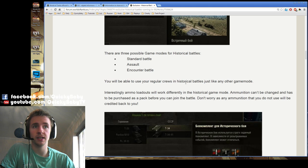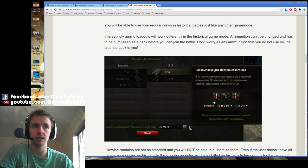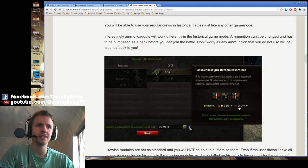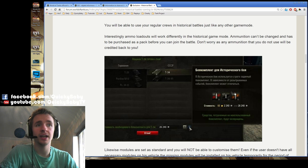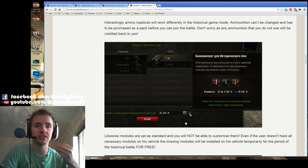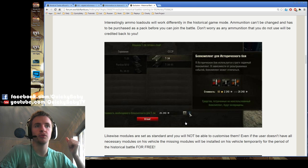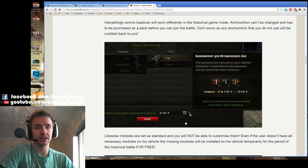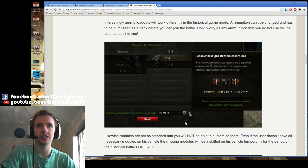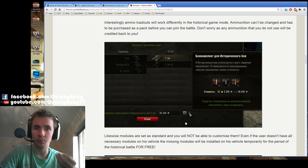You're going to be able to use your regular tank crews in the historical battles. But interestingly, the ammunition loadouts are going to work differently — you are not going to be able to customize your ammunition loadout. You have to buy a preset set of ammunition which you pay for up front. For example, this looks like it's going to cost 26,000 credits to buy this set of ammunition for your T-34. Anything that you don't use will be credited back to you. This is going to stop people who only buy premium ammunition, because they're going to run out very quickly, and it means you have to use premium rounds intelligently — a T-34 can't really pressure a Tiger II unless it fires premium rounds, so there's a real skill in deciding when to actually use them.